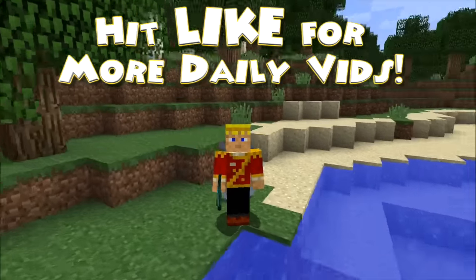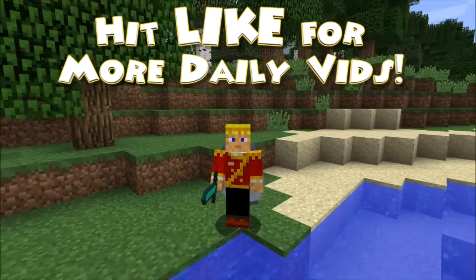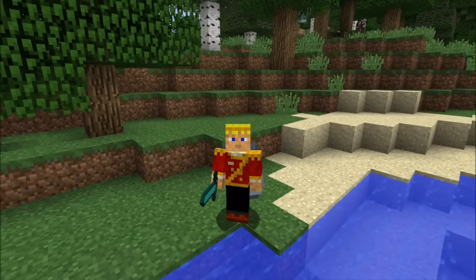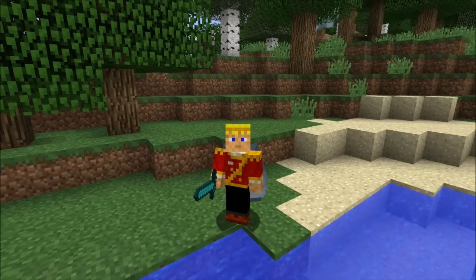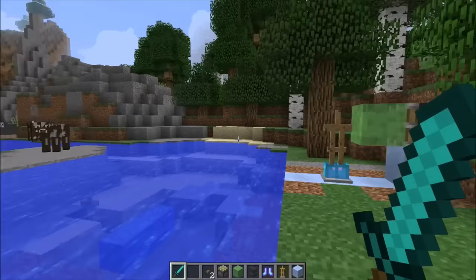Hey guys, Anir here from Fire Rocker Studios and today I'm in Minecraft 1.9, the snapshot 15w45a. Today I'm gonna show you a little contraption that I didn't really create — I actually got the inspiration from a YouTuber named SoloWaffle from Reddit. This is a drawbridge in Minecraft 1.9. It's a super simple contraption that you guys can build, and you don't need any command blocks. It is 100% made in vanilla Minecraft.